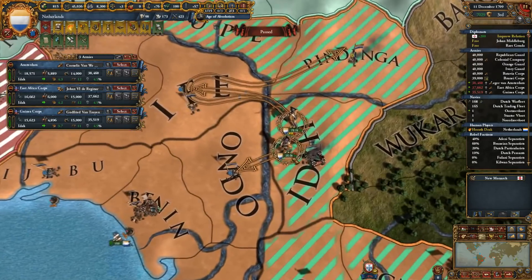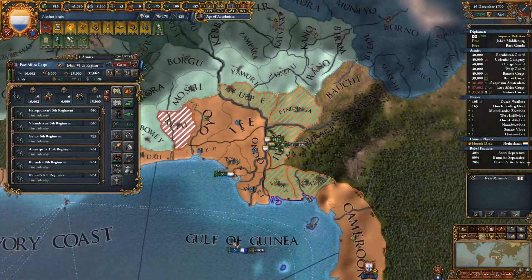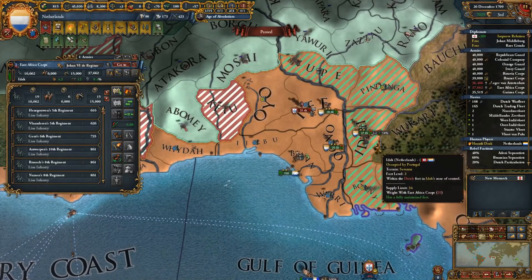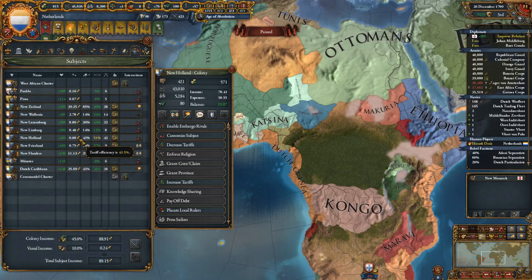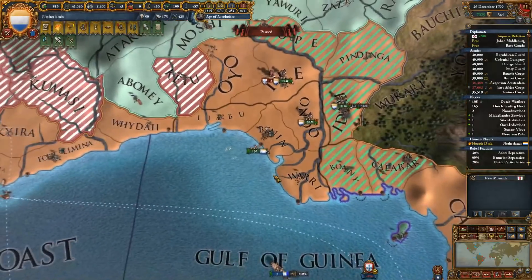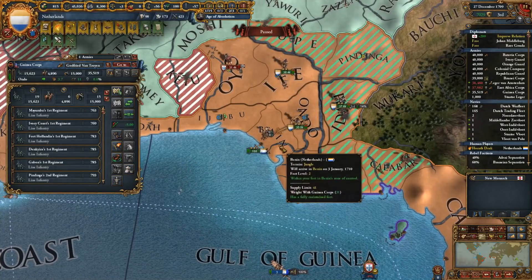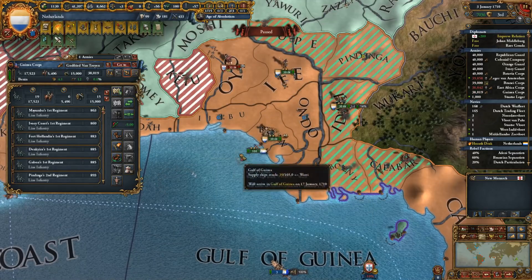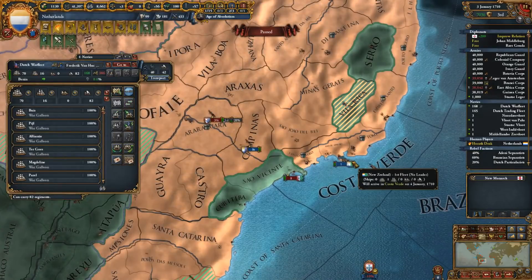We're being held up in those provinces. We can actually leave one army here to siege it down. The Portuguese are on the run now — very good. We have liberty desire in New Holland — these guys are being annoying as hell. They're not contributing anything to this war, but could you maybe just shut up then at least? I think we'll actually move the Guinea core over to the other coast. This could be enough to swing the war in our favor.